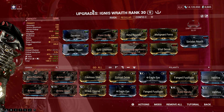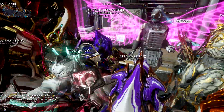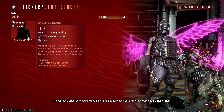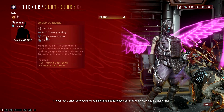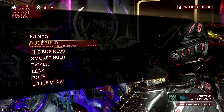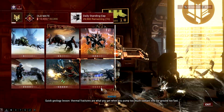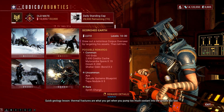So how do you acquire debt bonds? The simple answer is visiting Ticker and exchanging credits and Orb Vallis resources for debt bonds. This is the easy way, and if you happen to have stacked up a lot of credits and Fortuna resources, then you don't need to grind for those debt bonds and can just wait for the reset. But if you are conserving resources for the Helminth system, then the only way to get debt bonds is through doing bounty missions in the Orb Vallis.